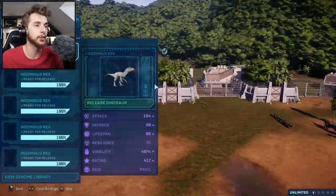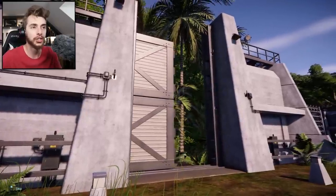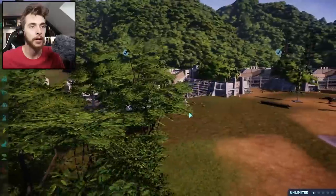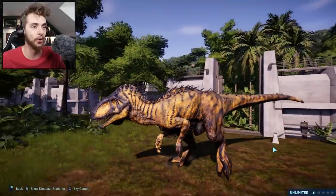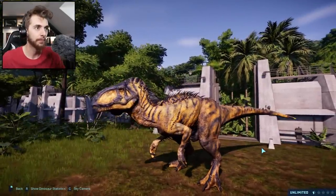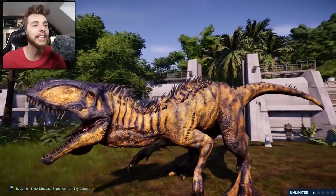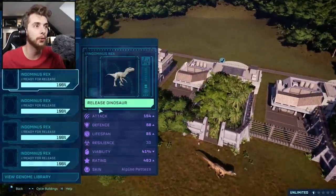We also have a new Indominus Rex! Say hello — ooh, it can camouflage! I forgot about that! Say hello to... Malasaurus! Or Maulasaurus, I think this is! Wow, jeez! That looks terrifying! It looks like something out of Dino Crisis 3!